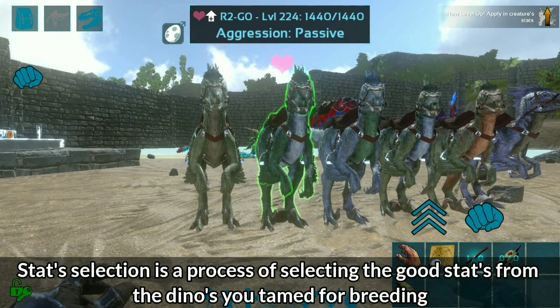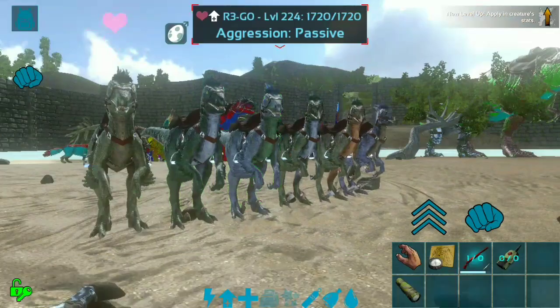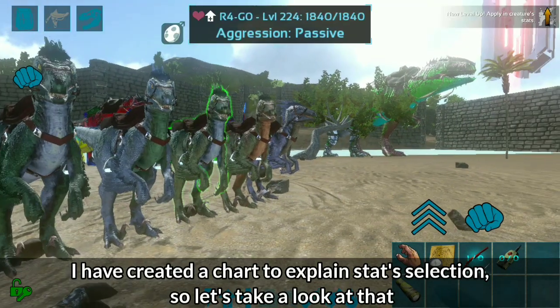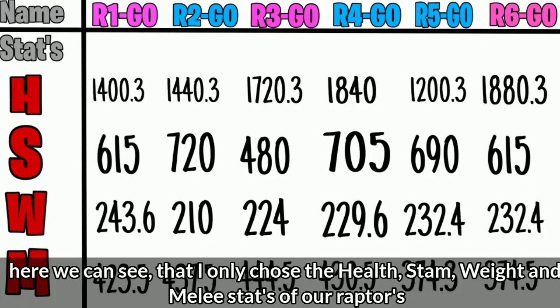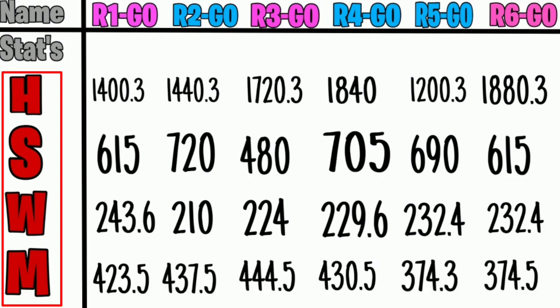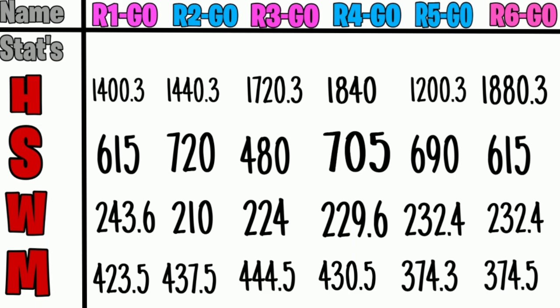Step 2: Stat selection. Stat selection is the process of selecting the good stats from the dinos you tamed for breeding. I've created a chart to explain stat selection, so let's take a look at that. Here we can see that I only chose the health, stam, weight, and melee stats of our raptors, because they're the most useful stats on any creature. Now we need to pick the best stats out of all of our raptors.